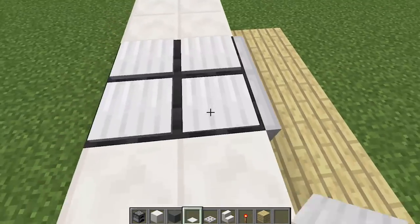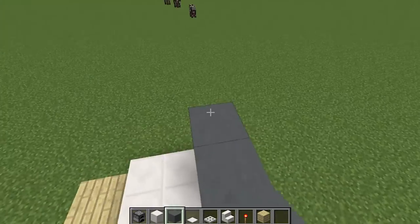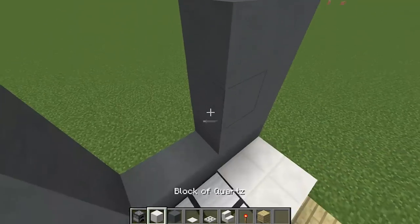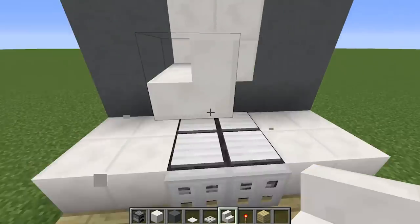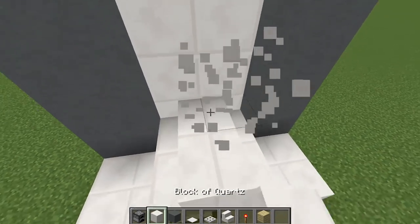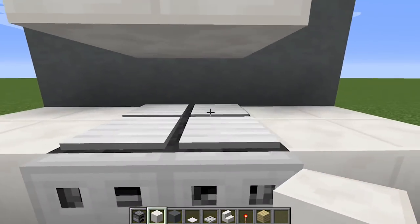Place iron weighted pressure plates on top of all your furnaces to make them look like stove tops, which looks really cool. Then put cyan terracotta on the sides, building up like the walls of your house. Add quartz, then quartz stairs to make it look like the hood that goes over your stove — I think it's called the hood. That looks really, really cool, and the best part is it actually still works.